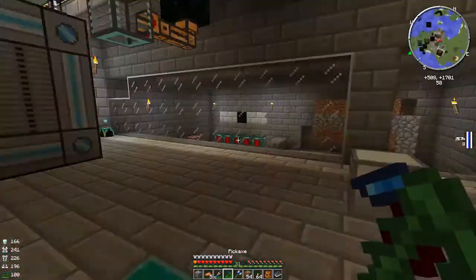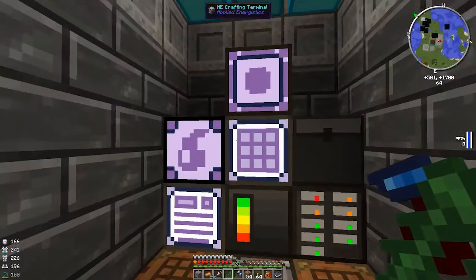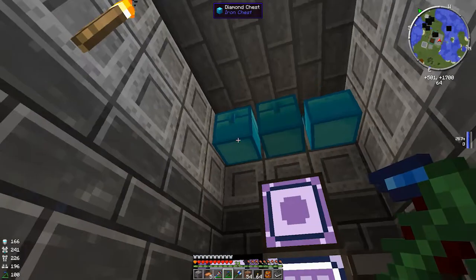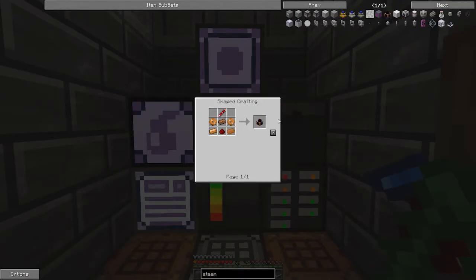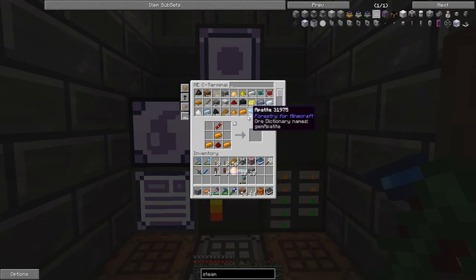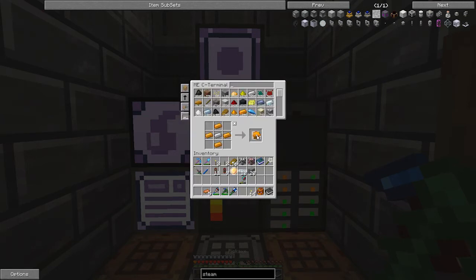We need to make a quick Steam Dynamo, so let's go ahead and do that. Let's find out what kind of ingredients we need. We've got almost all the pieces — we just need the two gears. We need 20 gears total, so we're going to go ahead and do that right now. 20 gears made.